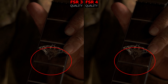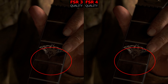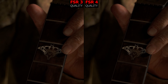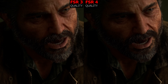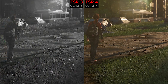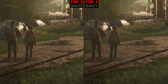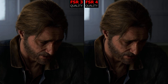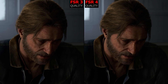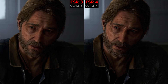The next improvement comes in overall image stability and reduced flickering. FSR3, although it's a pretty decent implementation in this game, FSR4 has the upper hand when it comes to flicker — the image is more stable. This can clearly be seen when comparing, for example, Joel's and Tommy's beards, and the same thing happens with fine grass and other objects. FSR3 is less stable, understandably so, whereas FSR4 is actually very stable. Not only is FSR4 more stable and less flickery, but the overall reconstruction is also sharper and looks closer to native 4K than FSR3, where the image does look a bit blurrier.